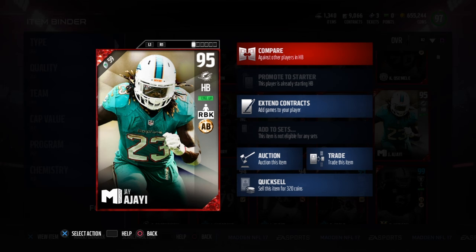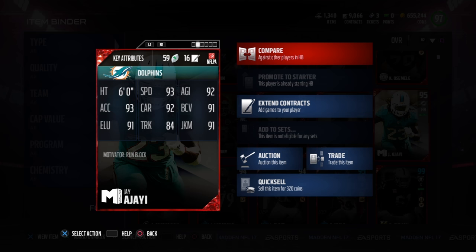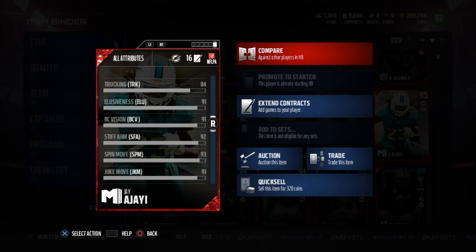Today we've got the Jay Ajayi motivator card, 95 overall, with ankle breaker chemistry and run block boost to your offensive linemen and your team. Six foot tall, 93 speed, 92 agility, 91 ball carry, 91 juke, 84 truck, 92 carry, 93 acceleration, 91 elusiveness. He also has a pretty decent 93 sprint and 92 stiff arm — trucking not so much, but it is what it is.